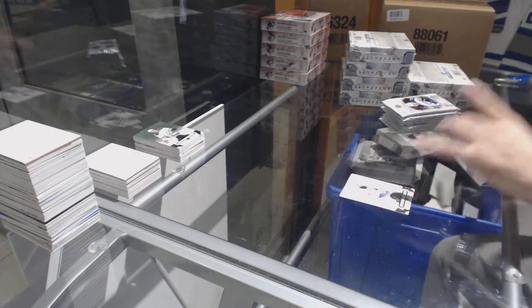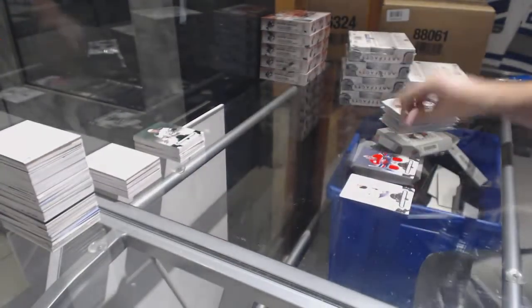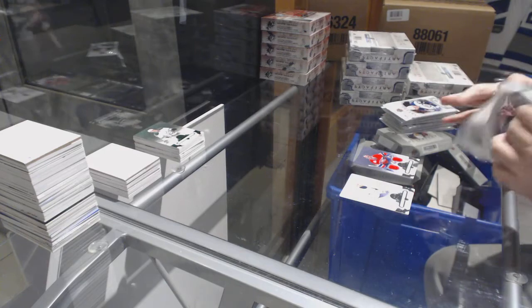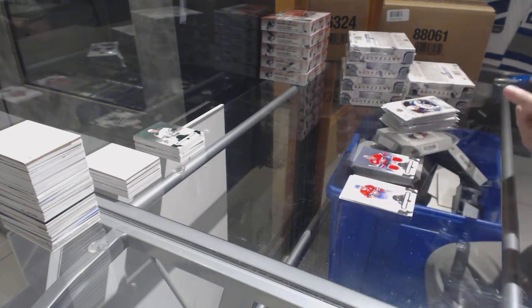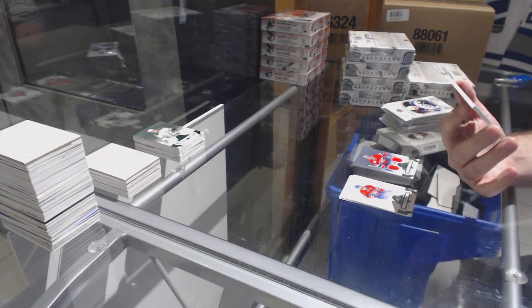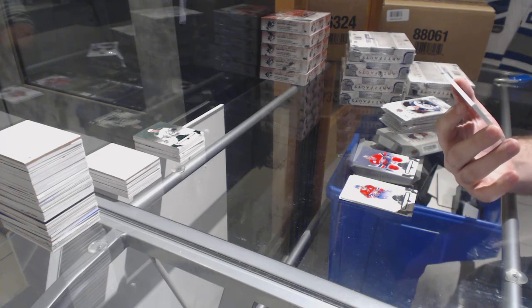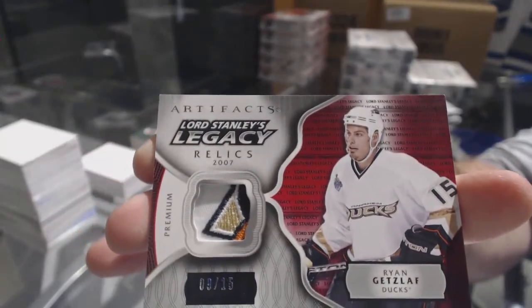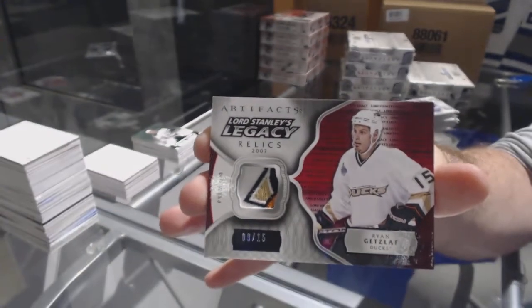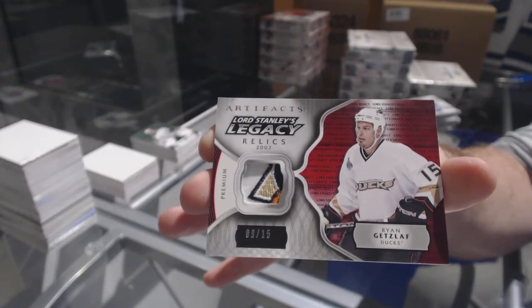We've got for the Montreal Canadiens, number 99, Patrick Waugh — dual jersey, patch to cloth. Oh, that is filthy. Numbered 9 of 15 — Lord Stanley's Legacy Relics Patches — for the Anaheim Ducks, Ryan Getzlaff. That is a nasty looking swatch.